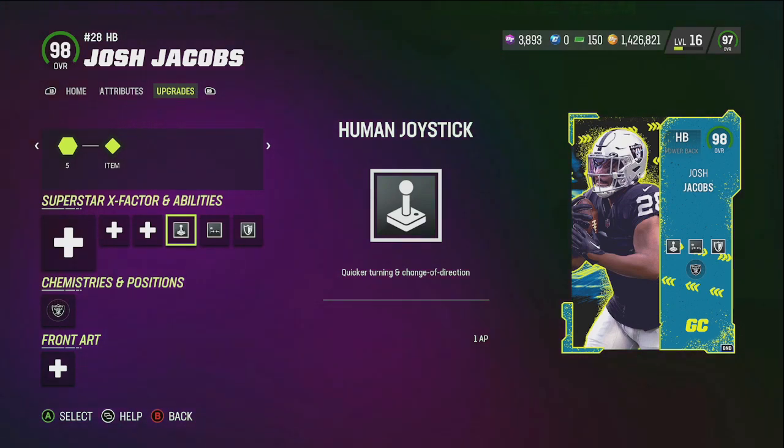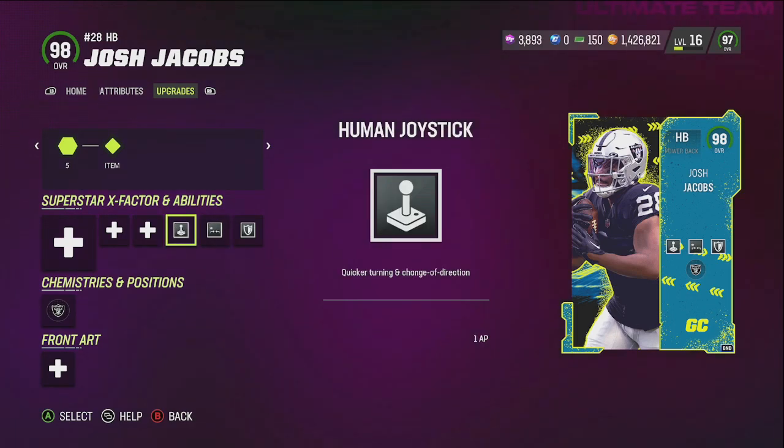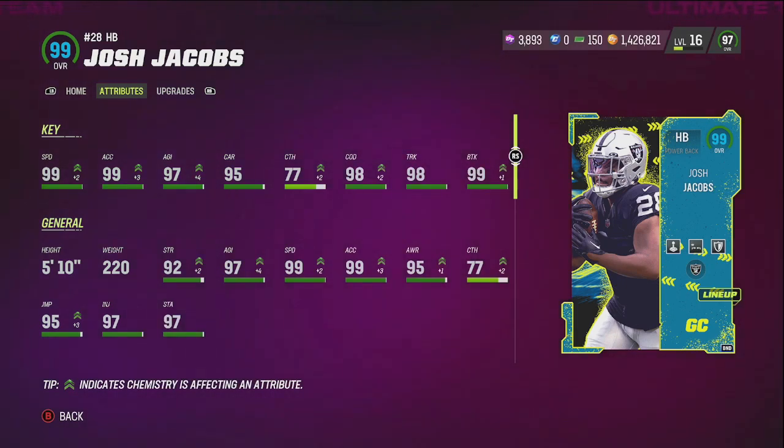So I got human joystick on here for one, short end for zero, tank for zero. That's just what I got on this guy — the two zero AP abilities. I'm gonna put them on there just to have them, and then human joystick so he can get glitchy with a change of direction. And these are his numbers: 99 speed, 99 Excel, 99 brake tackle, 98 trucking, 98 change of direction. The dude is a beast, bro. Raiders theme team — let's get it, baby.